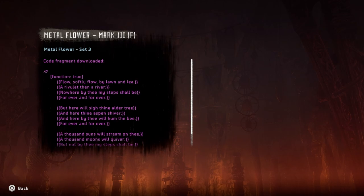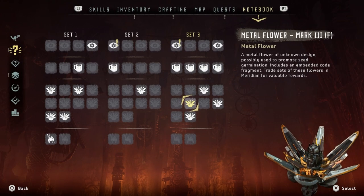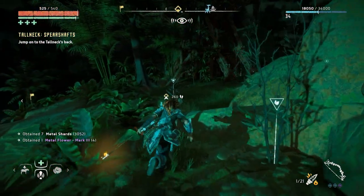Flow softly flow, by Lorne and Lee. 'A rivulet, then a river, nowhere by thee my steps shall be, forever and forever. But here will sigh thine alder tree, and here thine aspen shiver. And here by thee will hum thee the bee, forever and forever. A thousand suns will stream on thee, a thousand moons will quiver. But not by thee my steps shall be, forever and forever.' That's really beautiful. And again guys, it's such a mystery — who or what is leaving these wonderful pieces of poetry? What does this all mean?